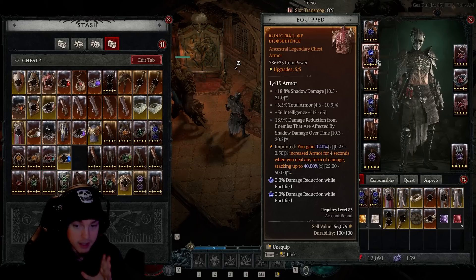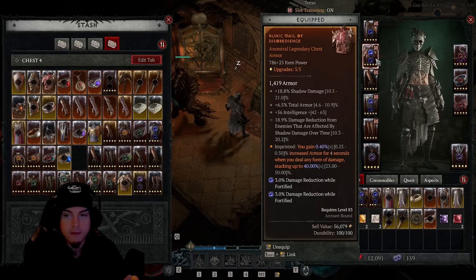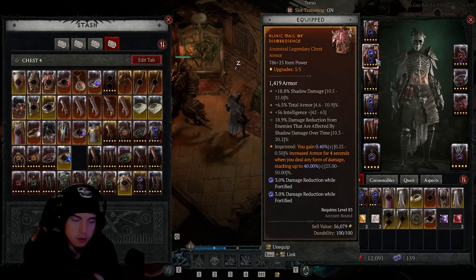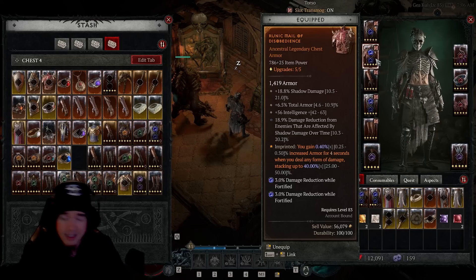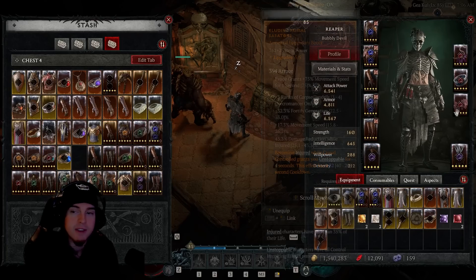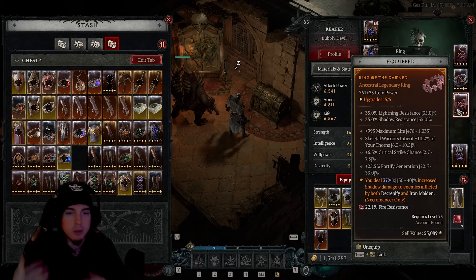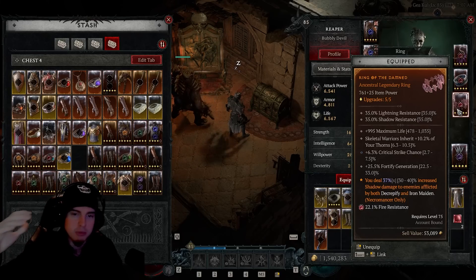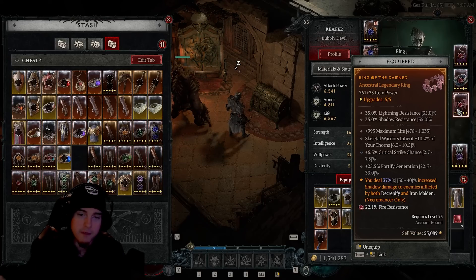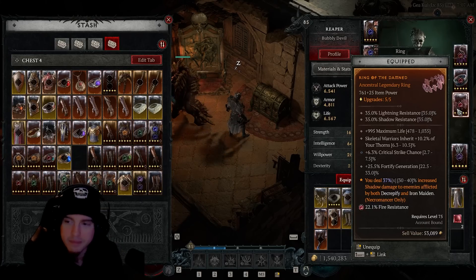For gems inside our gear, we're going with the Sapphire — this gives damage reduction while Fortified. We're going to be pretty much maximized on Fortify all of the time, especially because of the Golem and constantly using Blood Mist to drop corpses. It's going to jump up really quickly, and if you have at least 50 Fortify generation you'll almost be able to hit maximum Fortify on the very first Blood Mist cast.